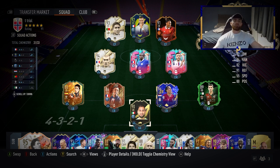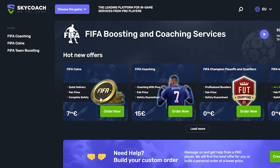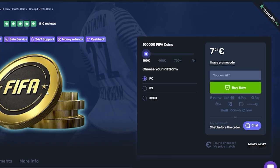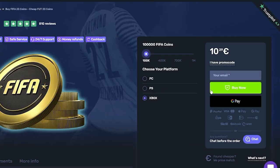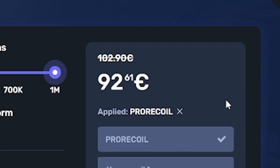If you want some coins in a quicker way, or you're sick of losing in FIFA because your team isn't good enough, you need to head over to skycoach.gg. Not only can they coach you in your weekend league or play your games for you, you can buy any amount of coins you want. All services get 10% off right now with the code PRORECALL. Click the link in the description and let's get into it.